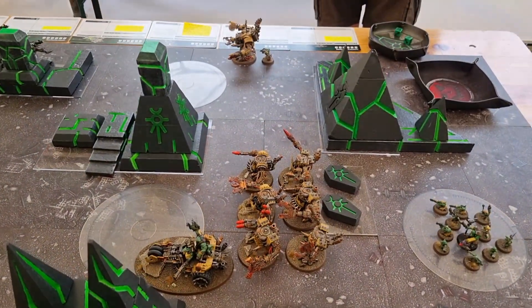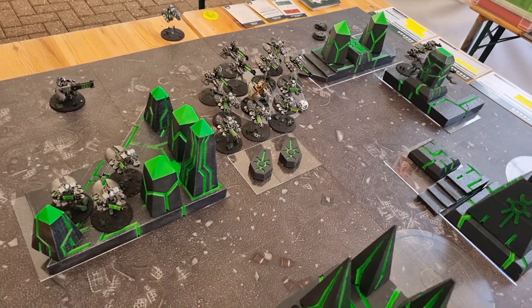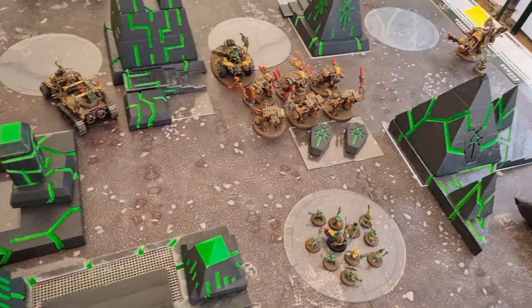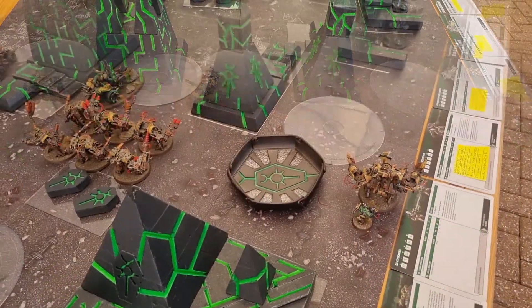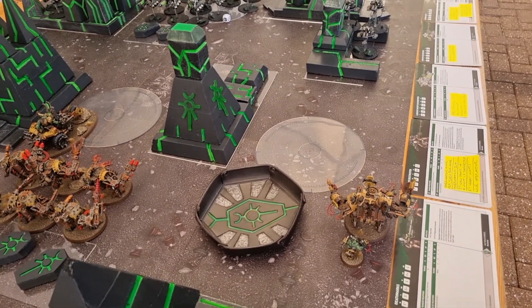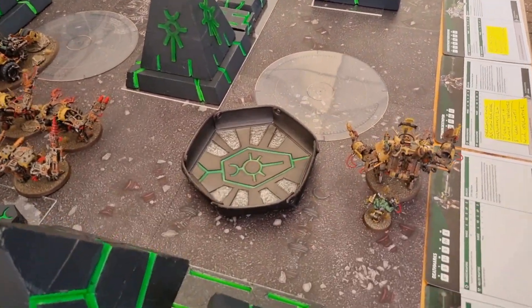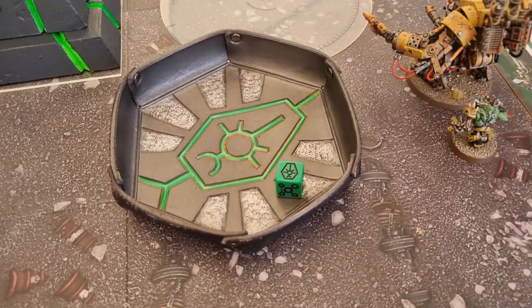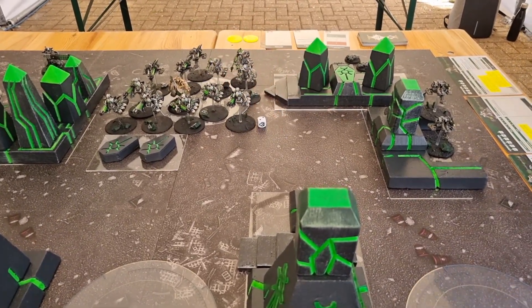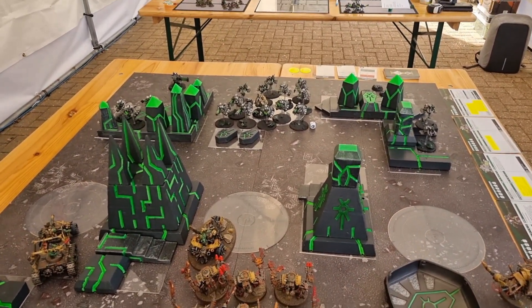That was pretty uneventful - we killed one destroyer and wounded another. Otherwise everything else kind of whiffed it. I'm really relying on Nick getting some bad rolls this first turn. Nick's doing his reanimation protocols - and there you go. Everything I did last turn: he gets a wound back and the other guy comes back with two wounds. Overall, all I've done is one wound and he's still at maximum strength.